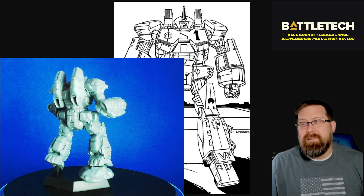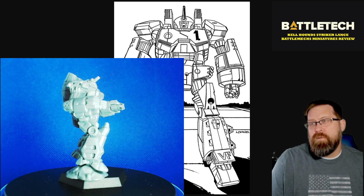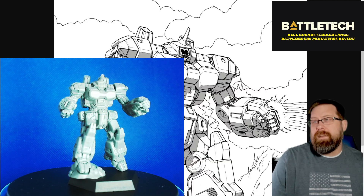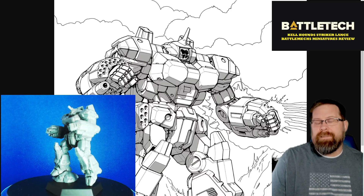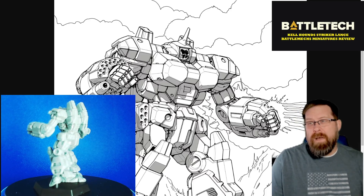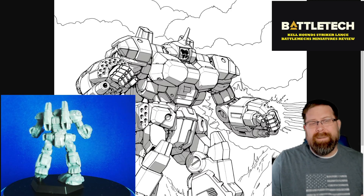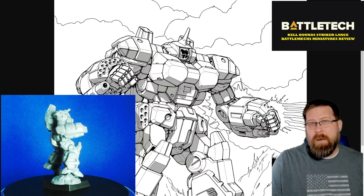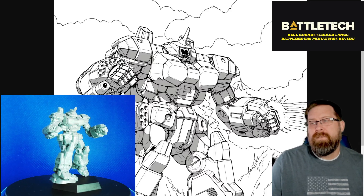That is the Crusader. Here is our Ill Clan art — I can't believe I forgot that. One thing I didn't like about the art is these LRMs in the forearms. I think this sculpt actually does a good job at minimizing those. The original Crusader art has absolutely massive forearms — it just kind of throws it off for me. But this miniature seems to shrink them down a little bit so they're not as pronounced, and I actually much prefer that for this particular mech.